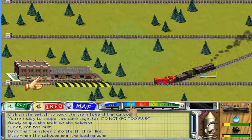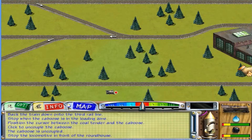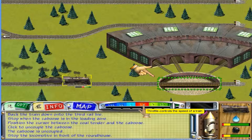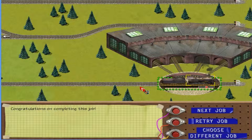Position the cursor between the coal tender and the caboose. The indicator will change to an animating couple. Click to uncouple the caboose. The caboose is now uncoupled. To end the job, stop the locomotive in front of the roundhouse. I think at the tutorial levels if you hit something it will just stop you and you'll be fine. Congratulations! You did it! You now know how to control a locomotive. You've switched tracks and coupled cars.